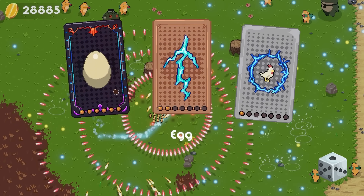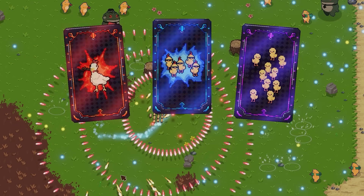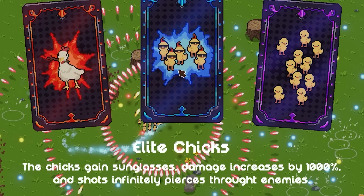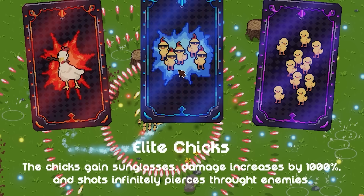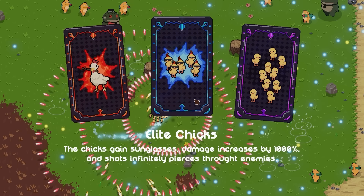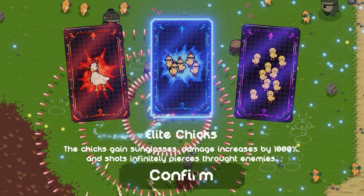We did get our ulti for the mini chicken at this point, so we're definitely gonna take that. We can pick from puberty — chicks run into a chicken, damage increased by 700%, attack speed by 300%, and shots penetrate up to two enemies. Elite chicks — chicks gain sunglasses, damage increased by a thousand percent, and shots infinitely pierce through enemies. That's actually crazy. And brood of chicks — summons five more chicks, increase attack speed by 35% and damage by 300%. I'm definitely gonna take elite chicks because a thousand percent damage and shots infinitely pierce.